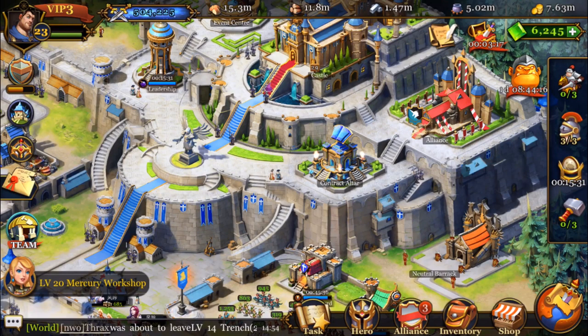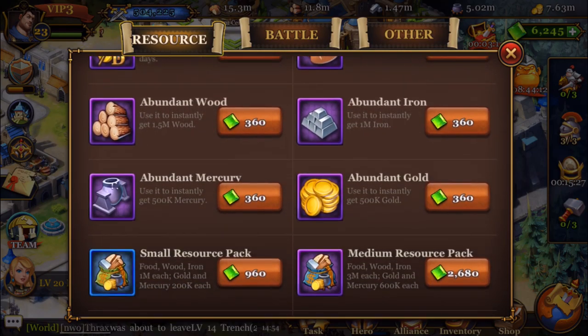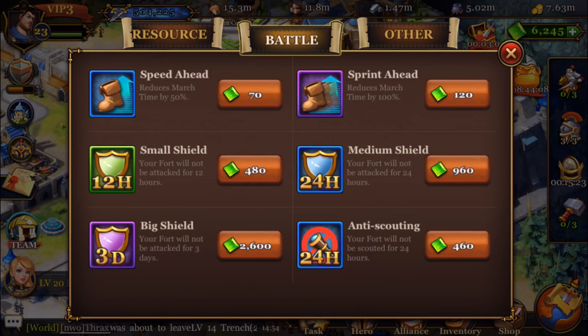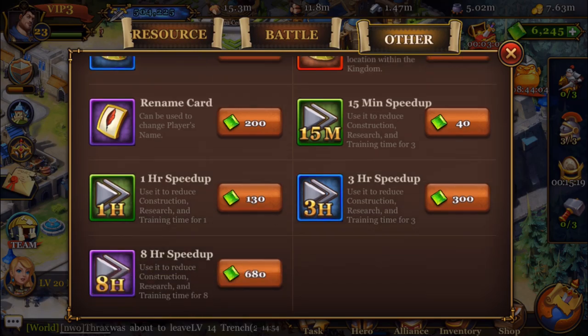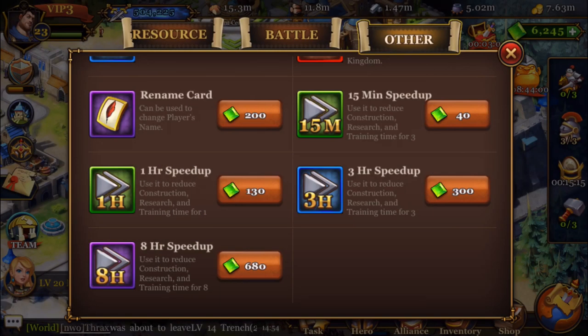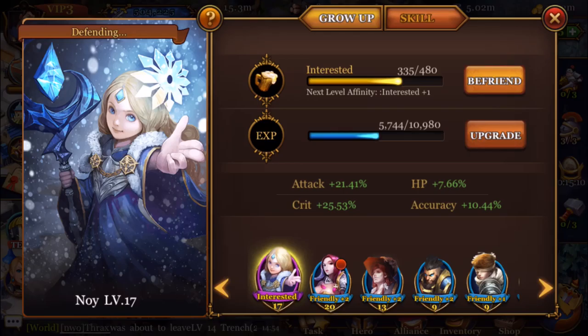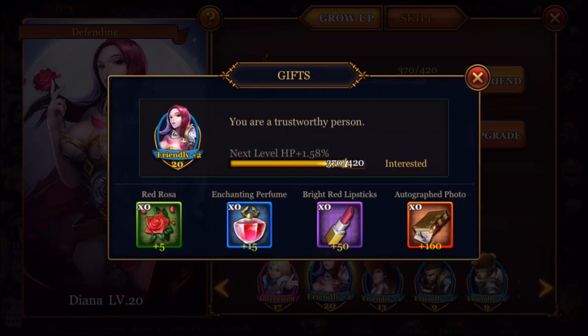Now I'm going to go to the shop and check out how much they actually cost. We can see the Abundant Mercury here for 360. We can also see some Speed Ups — that's 130 for 6 of them, so that's 780. We also got some Affinity for Noi and some Affinity Items for Diana.